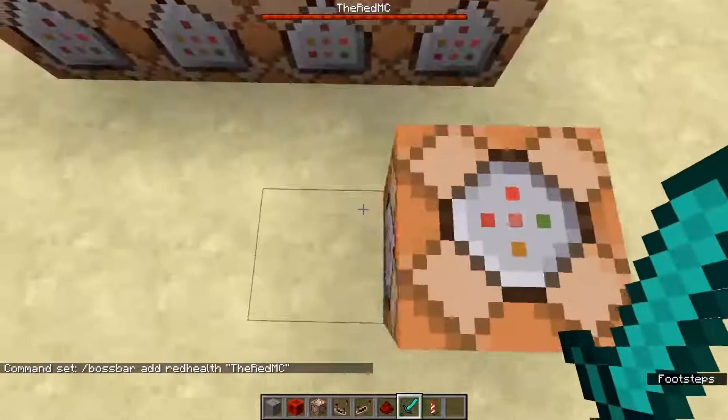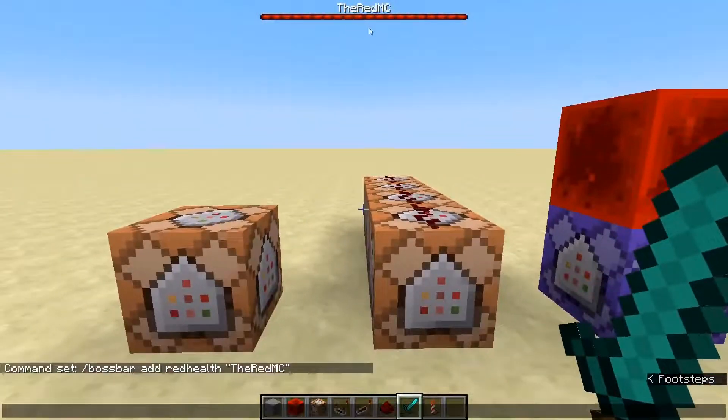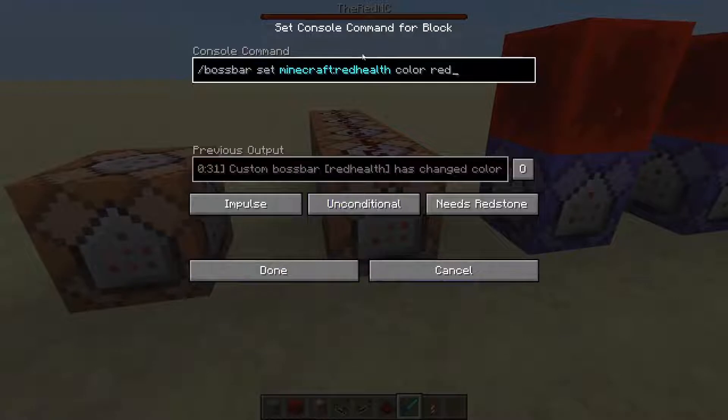It's pretty neat. I like doing this a lot and I am a sucker for custom boss fights, so I'm gonna show you how to do this yourself. Okay, step one is making the boss bar — just `/bossbar add` whatever you're gonna call it in the code, and also whatever you want the display name to be. This boss bar is actually called 'red health' but it displays as 'The Red MC'.